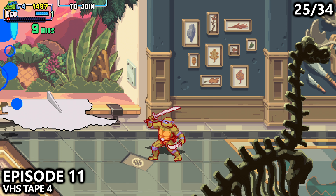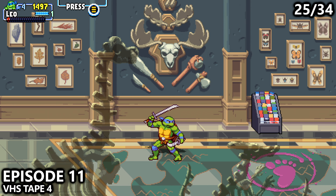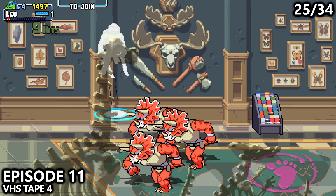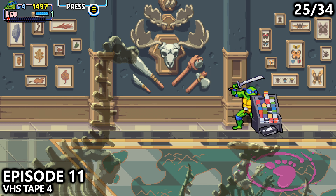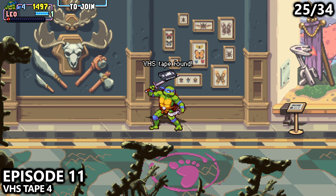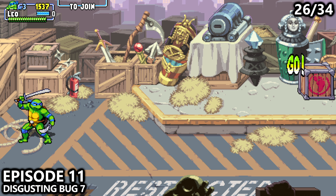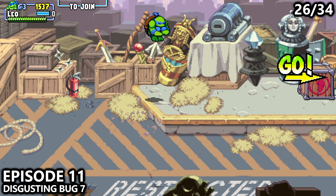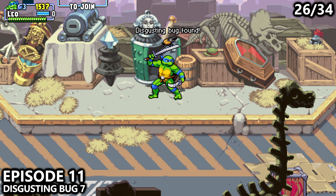Moving on to Episode 11, near the very beginning of the episode, you'll attack a couple of enemies. Just after that, you'll walk forward, dodge the stampede, and attack the pamphlet stand near the top of the screen for the next VHS tape. You'll then end up fighting a bunch of enemies at this area. After you take them out, proceed forward and jump on the stage — interact with the box to find the bug.